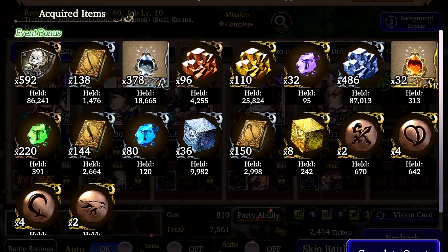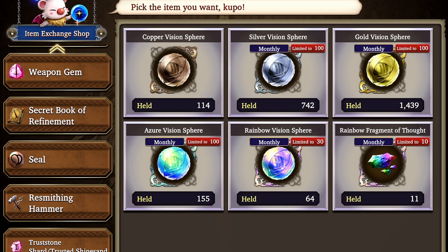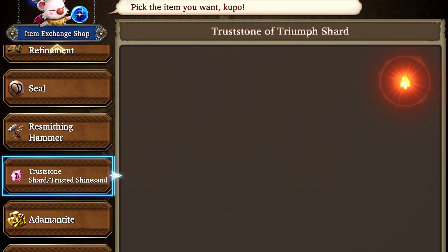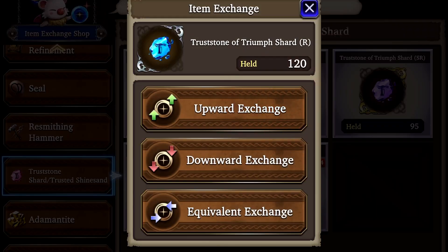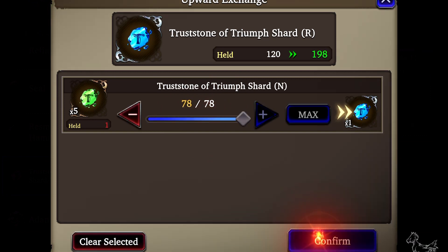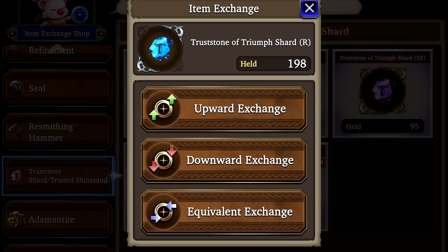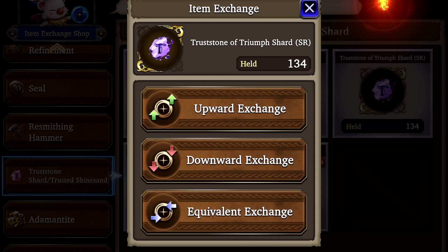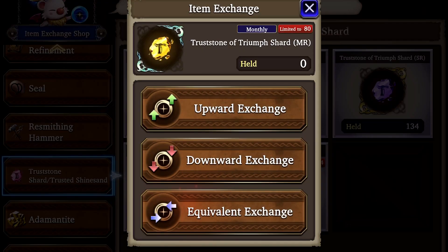Now let's go to the exchange shop. Scroll until we find truss stone, and we only want to look at the TAG options on the right side here. Start with the blue and exchange up all of your greens. Then do the same for purple and then yellow. The ultimate goal here is that we want exactly 20 yellow truss stone materials for each letter — T, A, and G.